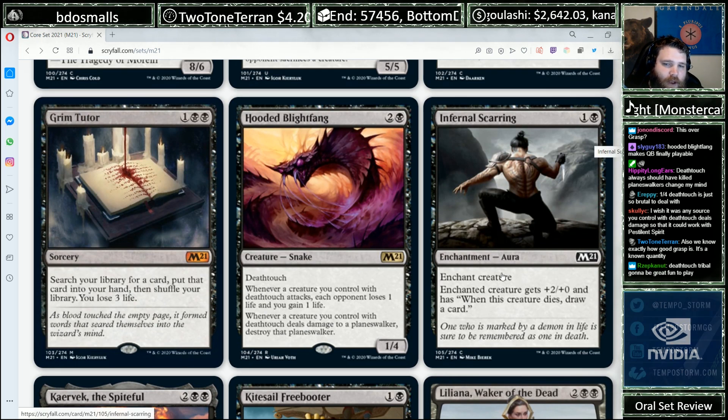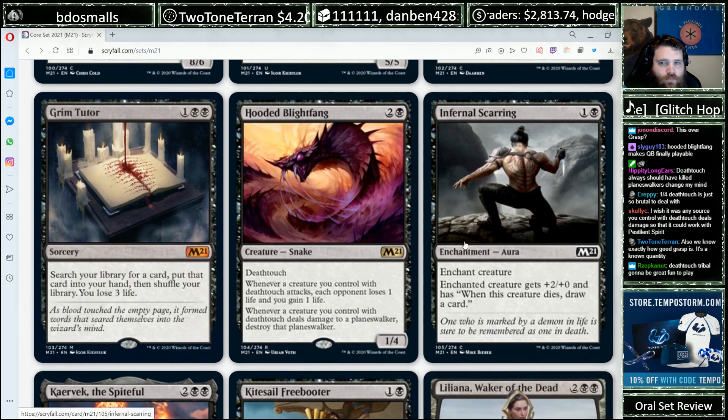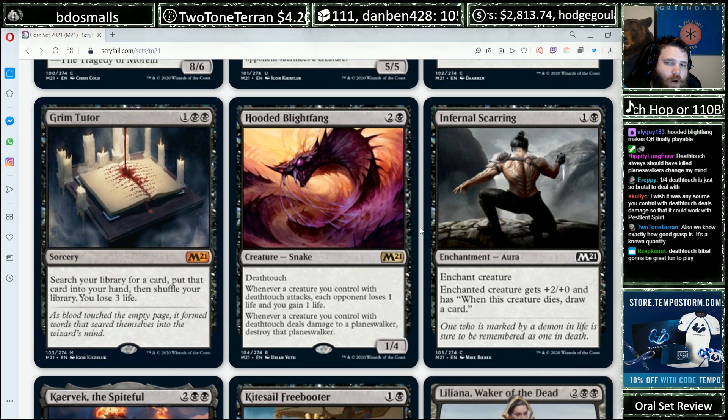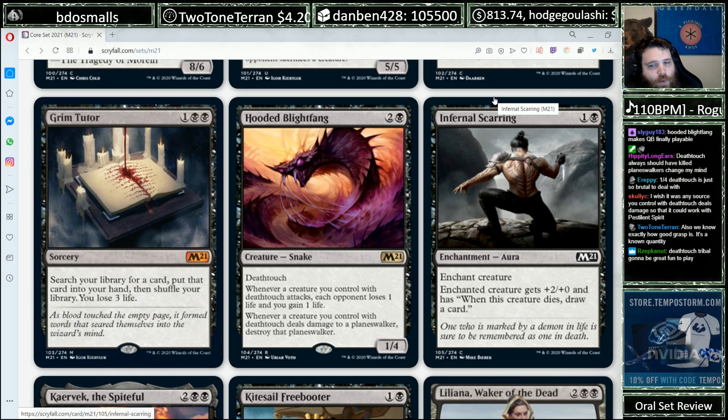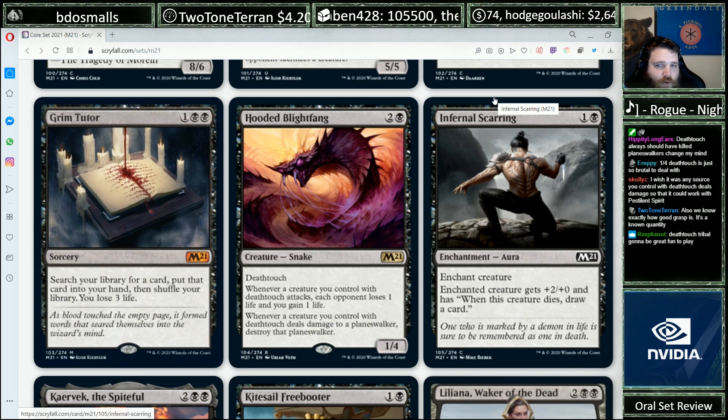Infernal Scarring, two mana, enchantment Aura. Enchanted creature gets +2/+2 and has 'when this creature dies, draw a card.' Another fine reprint. I like this card fine. I've certainly loaded up a flyer with it before. It's got one of those clauses that makes it not incredibly terrible if the opponent actually answers your thing.